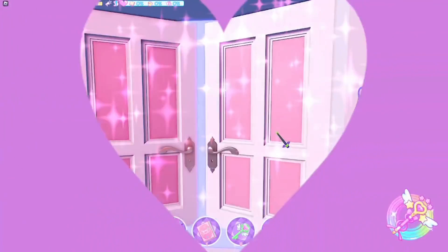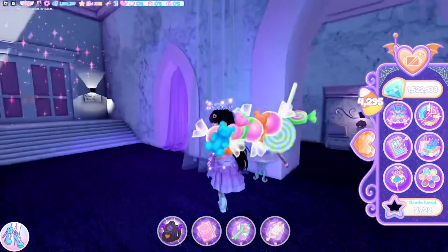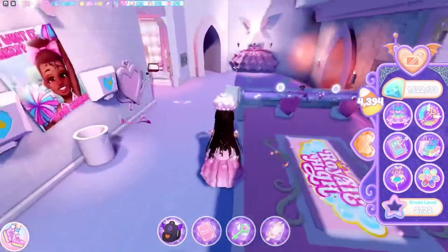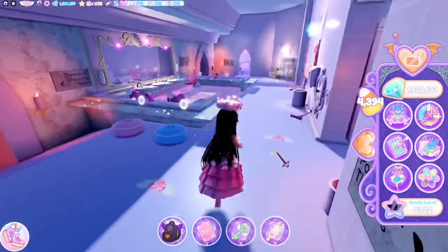Our next one is going to be in the dormitory bathing quarters. Now that we're in the bathing quarters, there is a candy bowl right here — it's basically right when you walk in. Let me explore a little bit to see if there's any more. I believe that's all in the dormitory bathing quarters.